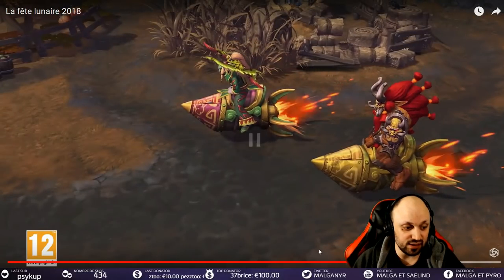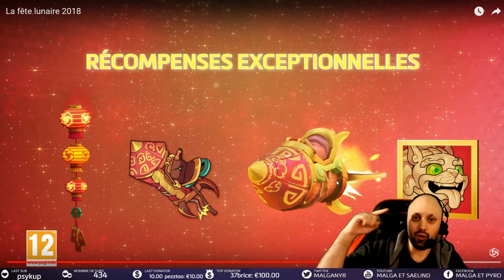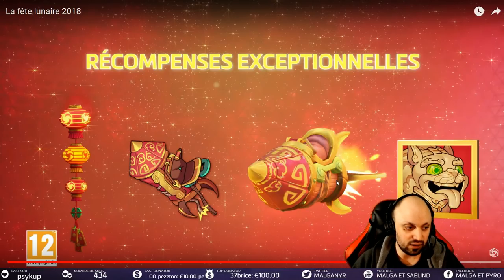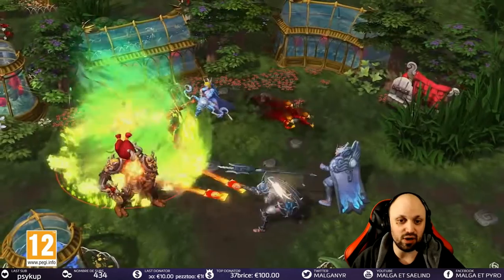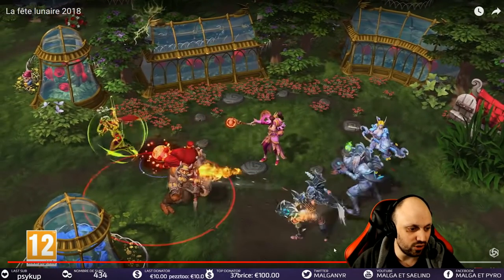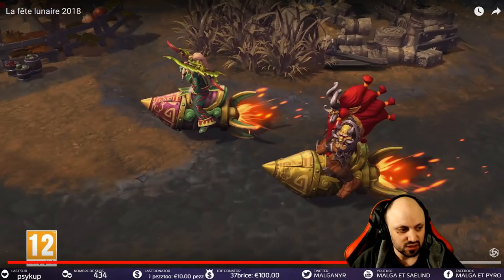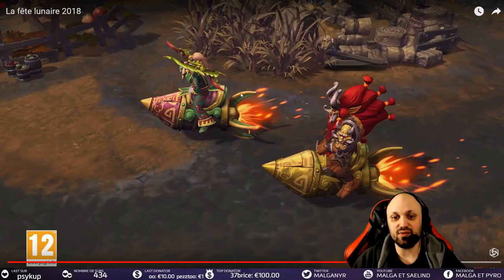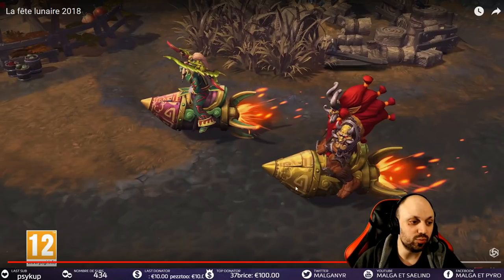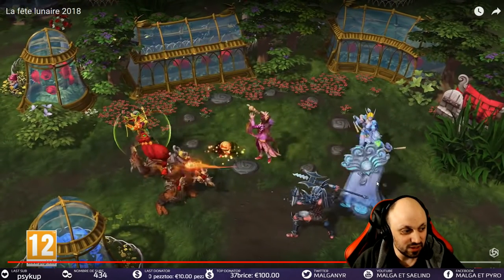La nouvelle monture sera normalement gratuite, une nouvelle monture gratuite et ça c'est cool. Sachant qu'il y a une nouvelle monture en or qu'il faudra acheter. Il y a quand même beaucoup beaucoup de contenu. La bannière est très très sympathique aussi. On a vu les différentes montures : celle-là faut la débloquer avec les quêtes, et celle-là faudra la débloquer avec des sous. Ça fera des super montures pour Junkrat, les two main Junkrat devraient l'acheter ou faire la quête bien entendu.